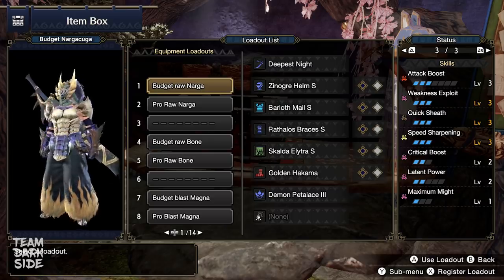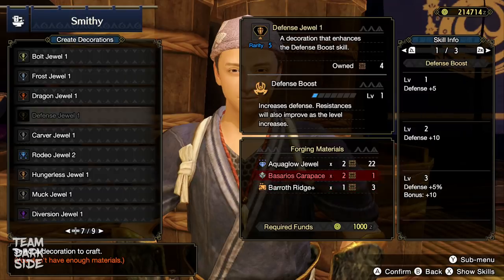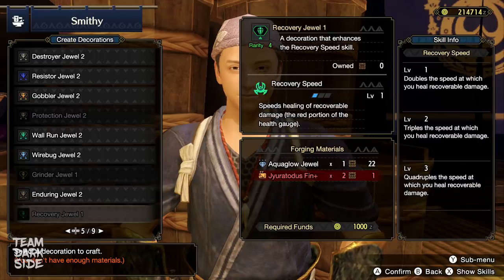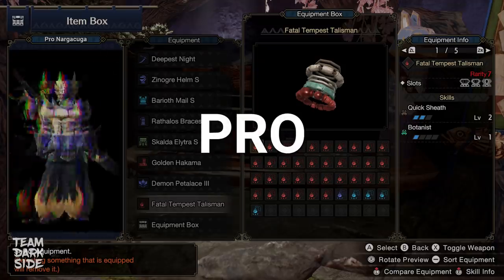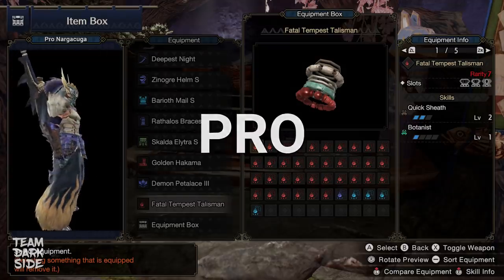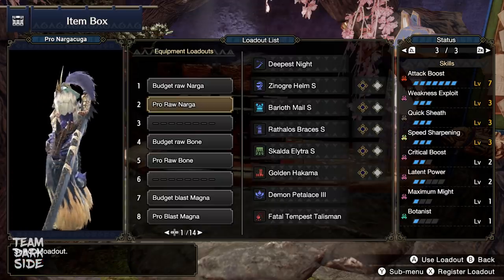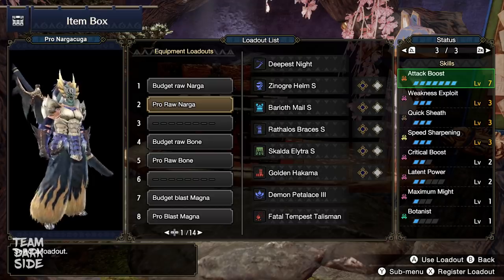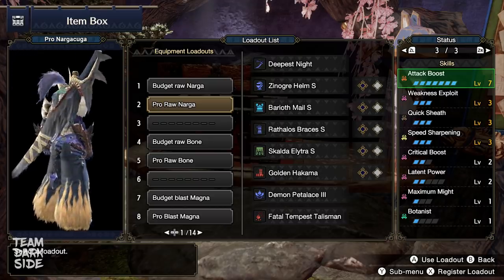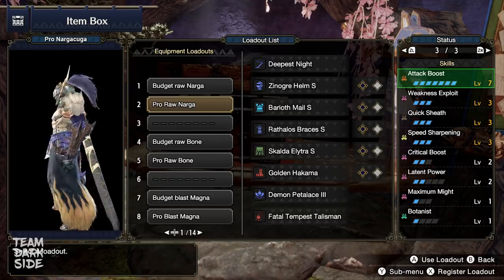All the other single slots we will keep empty for you to use however you prefer — it depends on your preference. We usually use 1 Flinch Free if we play in multiplayer. You could also use a Defense Boost for more safety, or Recovery Speed if you are too lazy to heal. Feel free to combine our base build with whatever charm you want, but in case you happen to have this one — congratulations, you got lucky. This build features the same armor parts, but due to the charm, we have 4 more level 2 slots, allowing Attack Boost Level 7 instead of Level 3, which is a really significant damage increase. Attack Level 7 is really strong in Rise due to its additional 10% attack multiplier.